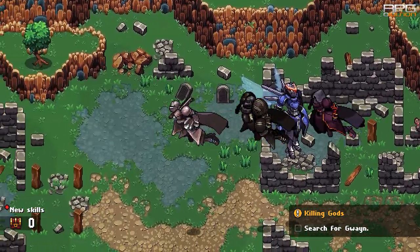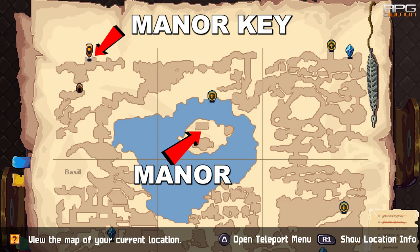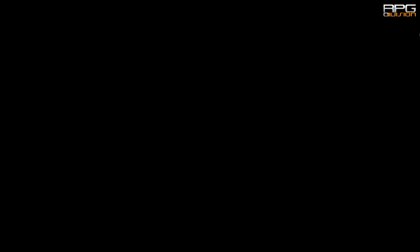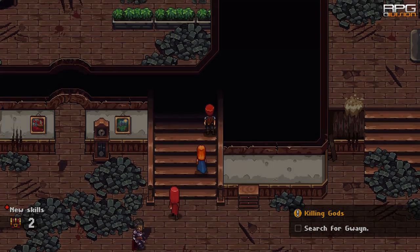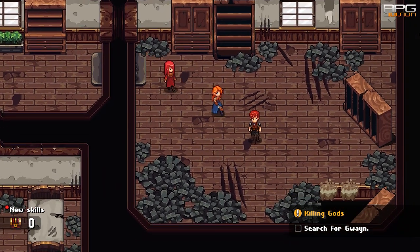After sky armors have been unlocked, you can go to Rochland Fields northwestern part and in one of the chests there's gonna be a Manor Key. After collecting the Manor Key, go to the Manor that is in the middle of the map and follow the path in the video to reach Rusty Rapier.